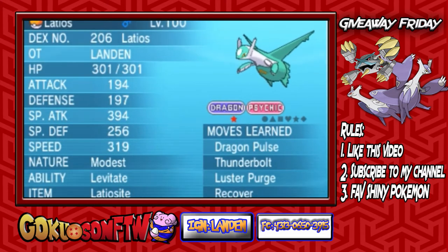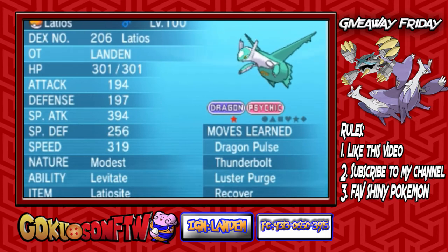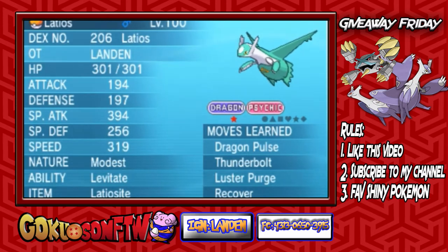In third place, we have a shiny Latios. This thing is competitive and is a mega, and I did remember to put the items on this week, so that's nice. So this is third place.